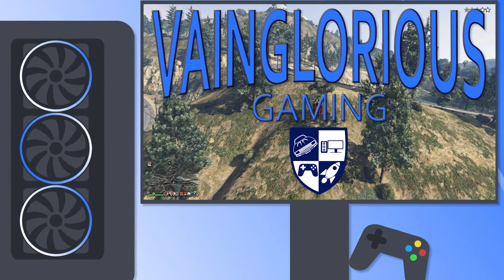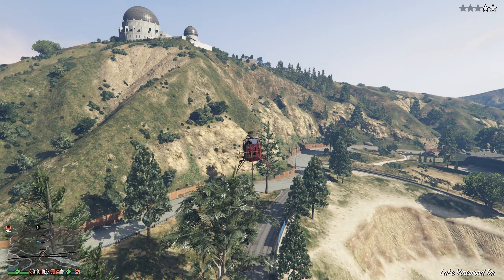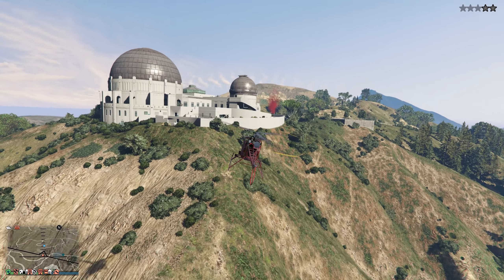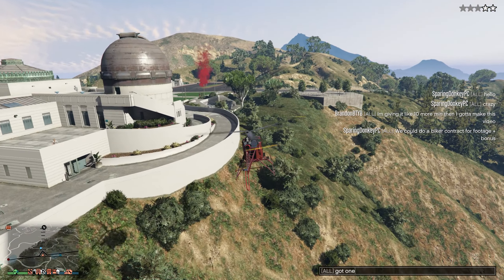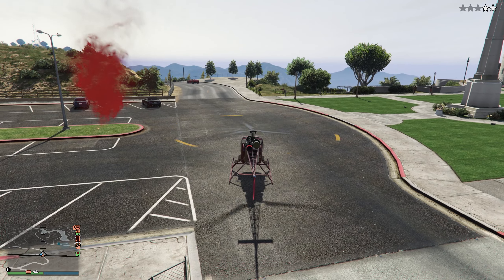Hello everyone, it's Thursday so it's time for my weekly Rockstar News video bringing you all of the updates from the past week of the Rockstar Newswire in one short video. In GTA Online, the Imponte Ruiner ZZ8 is now available to purchase. I'll have another video tomorrow showing you all the customization options and a quick test drive of this new muscle car, plus I'll share my thoughts on the Ruiner ZZ8.